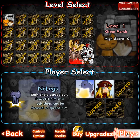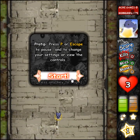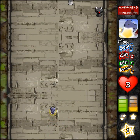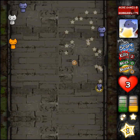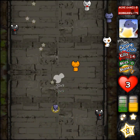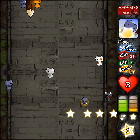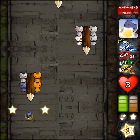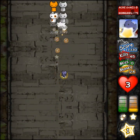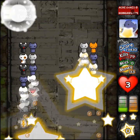We're gonna play as No Legs because he shoots more bullets. There's an upgrade system but we can't use it yet. Press P or escape to pause. If you look on your right, the green bar is your attack charge — the more green there is, the more shots you shoot. The yellow one is your magic bar, kind of. It does your special attack, and the more it's charged, the better that attack is.